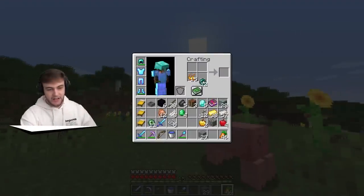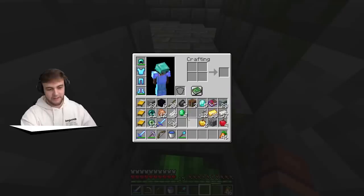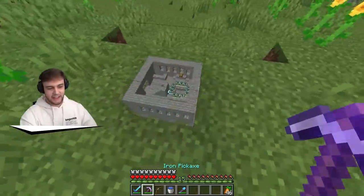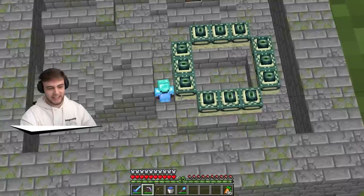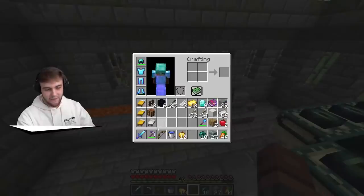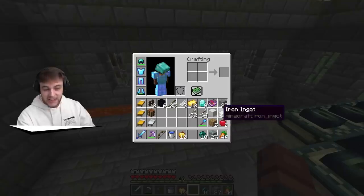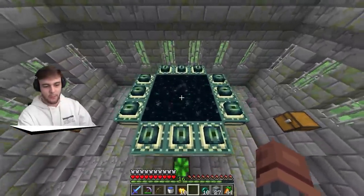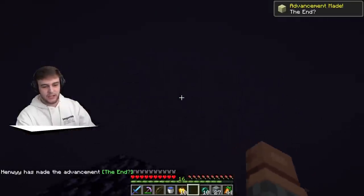We now have enough to fill the stronghold portal. We have a stronghold on the go - I can even see myself inside it. We have our arrows, our food, I think we have everything we need. Let's go ahead and build with our diamond ore because that's what we do best. Let's hop in and head towards the Ender Dragon.